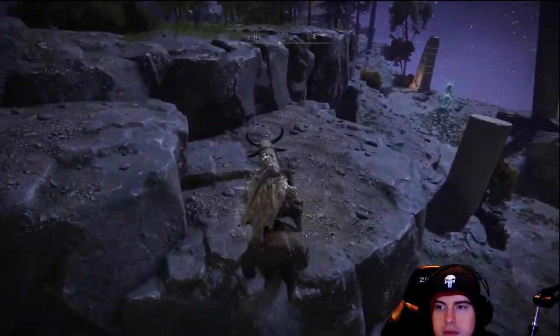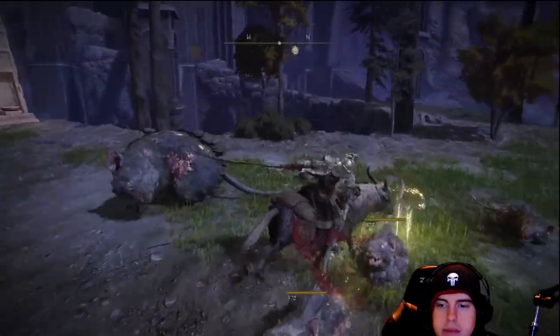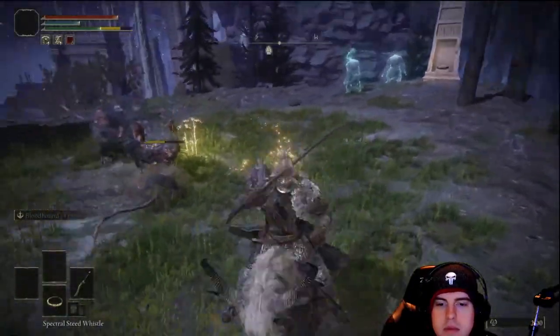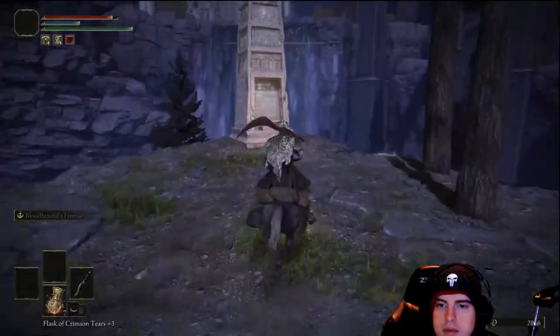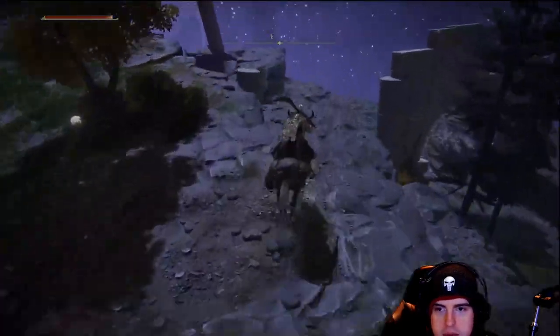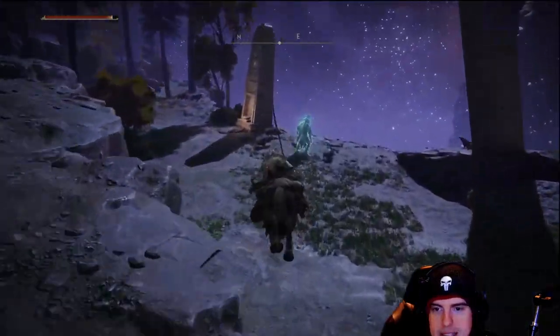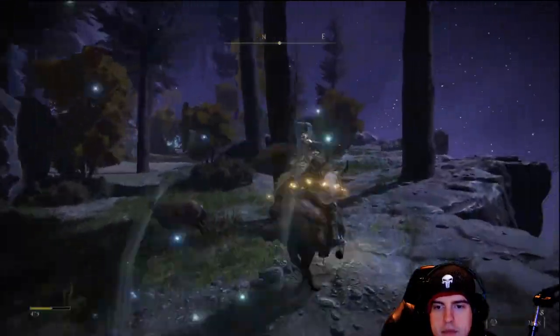From that point we'll progress upward, and on our left is going to be about five rats, one being a bigger one, and two different enemies. After we clear these guys out — it shouldn't take too long, especially on horseback — we'll hit that monument up and light that flame. Just off to our right is going to be another one of those monuments. There's going to be a couple of rats and two enemies here, so be ready for that, then light up that monument.